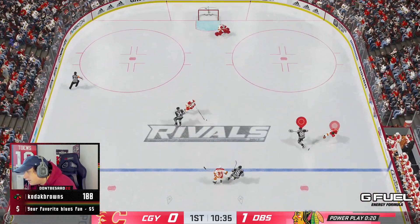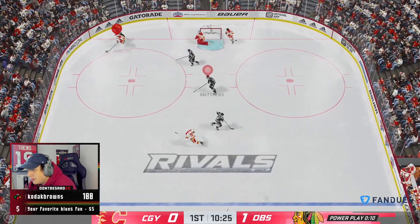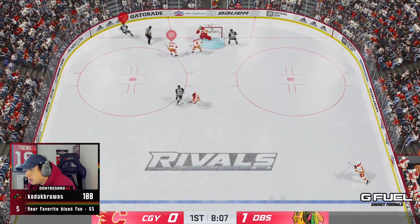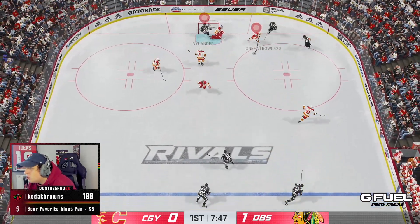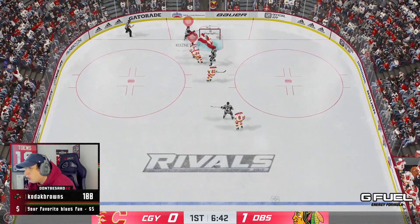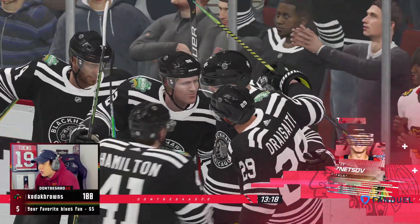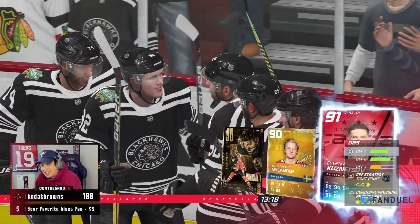Patty Kane, right by Brad Park — I scored that one! Let's go! With the new fourth line out here. Alex Nylander back in the lineup and back on the score sheet. What a pass to Kuznetsov! Let's go, baby. This Kuzi card — obviously he's on my fourth line now — but I cannot be more happy that I pulled him on tradable. He's unreal. Highly recommend him.